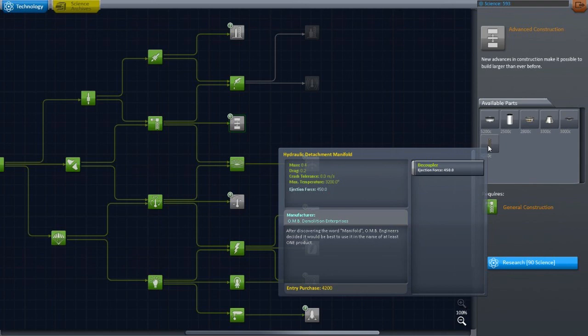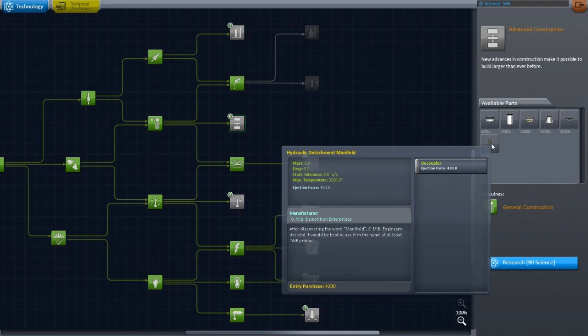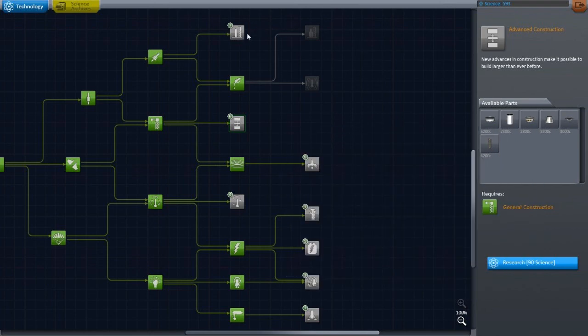I love their descriptions, they're hilarious. So what's the difference between this and the radial decoupler? I don't know — the ejection force looks pretty high. I don't think the other one is 450. So that might be good, and it might be designed for stuff with a larger circumference. That seems to be the topic of this whole tier.